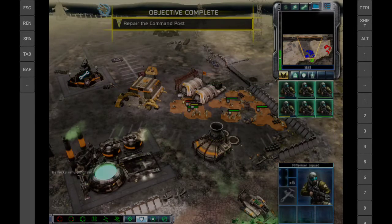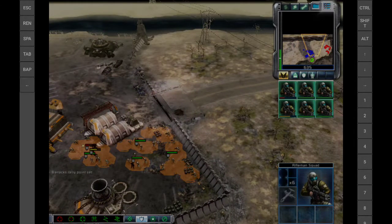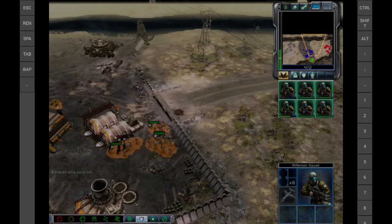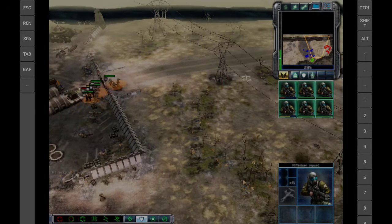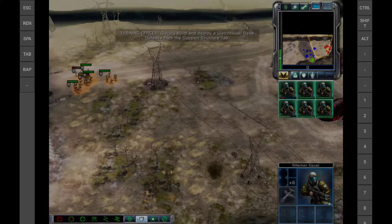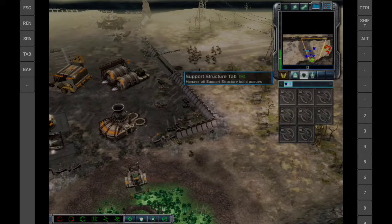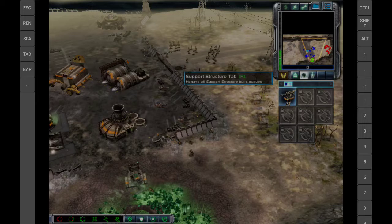Battlefield expanded. Enemy unit sighted. Enemy base sighted. Rifleman, move out. Commander, it seems Nod has noticed us. They're sending a force to destroy our base. Quickly build and deploy a watchtower base defense from the support structure tab. Insufficient funds.